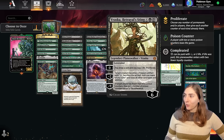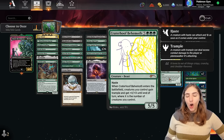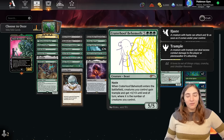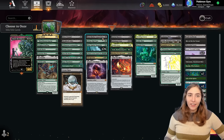Raska is in this deck as a flexible piece of both removal and proliferate for our oozes. Our final finisher is Craterhoof Behemoth. I know it's not an ooze, but sometimes you just gotta put the hoof. It's a green deck — you put the hoof in the green deck.